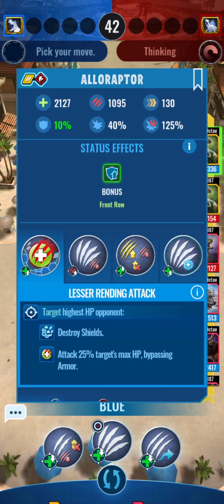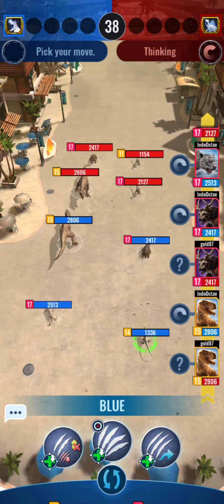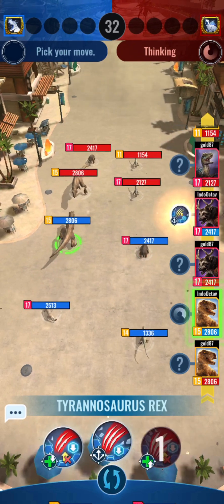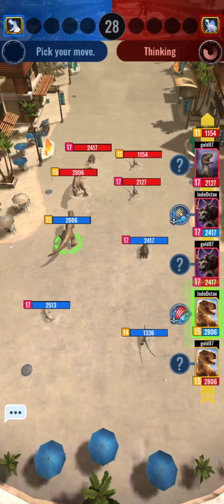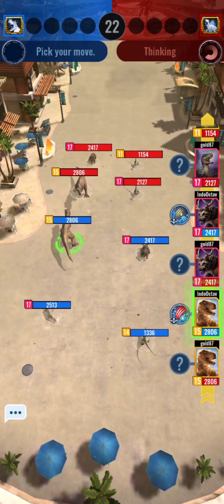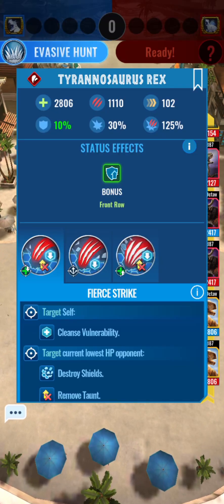So he has Blue and Alloraptor - oh my god. And Arthal Chest and T-Rex. So - dodge, dodge, this and this. Alloraptor is in the front row, so that means my T-Rex is going to hit it. And maybe he kills it - if my T-Rex gets a crit, he might kill the Alloraptor.